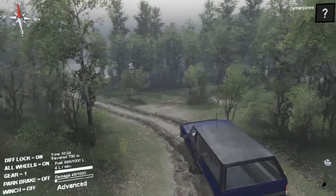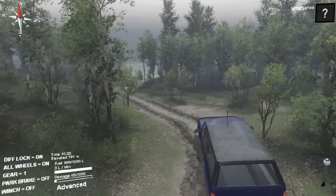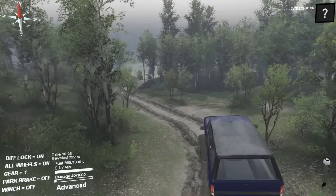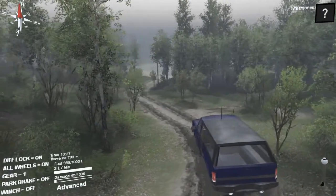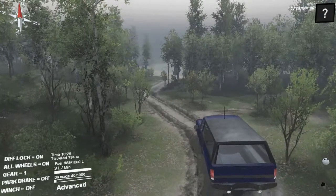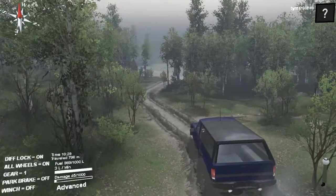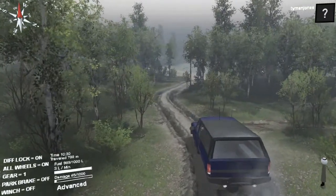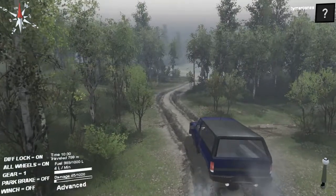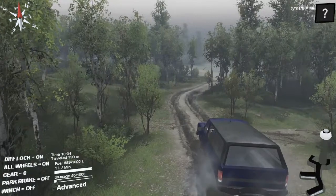The thing about here is the ruts are so deep that it's hard to get your vehicle out of them. But this thing is just pushing through it in automatic. I'm probably going heaps faster if I was in below gear 3, which I'm actually going to do because I want to see if I can go any faster.